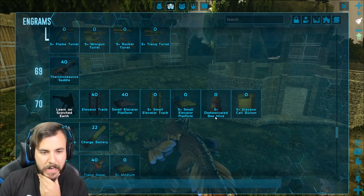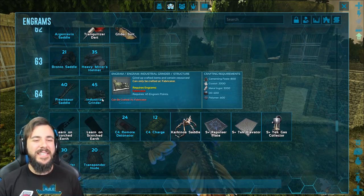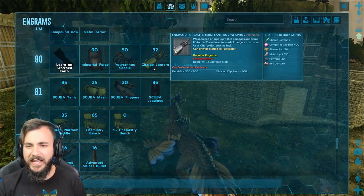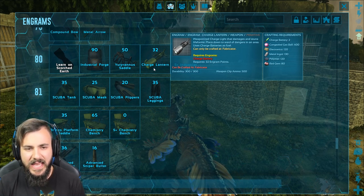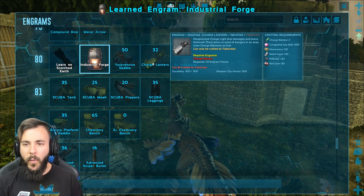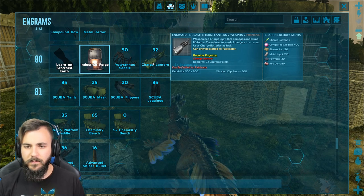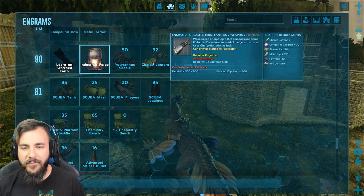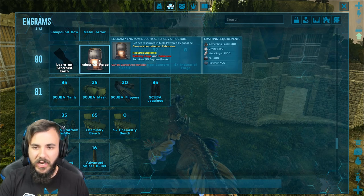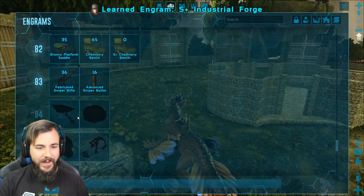Let's check right now. We unlocked the vaults. Industrial grinder — we don't have 2000 crystal, we definitely don't have 3200 metal, and we definitely don't have 600 oil, so we can't afford that yet. Charge lantern weaponized — how did I miss this? We unlocked the industrial forge! I'm going to get one of them in my new base, 100%. The weaponized charge light damages and stuns life forms — I wonder if you can use that to do a number on rock drakes. We'll have to look into that.